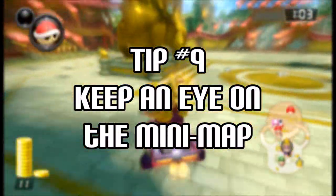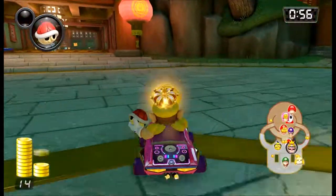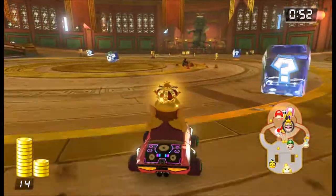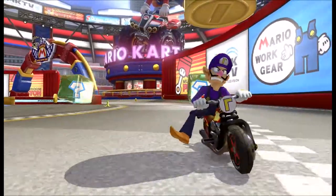Tip number nine: keep an eye on the mini-map. The mini-map will show the location of each player as well as coins. Use this to your advantage. Make sure you are not driving towards opponents, and plan your turns to avoid many opponents who may be following you. Planning your next few moves will give you a preemptive advantage and the ability to control the game.